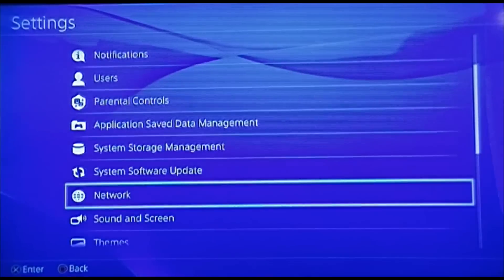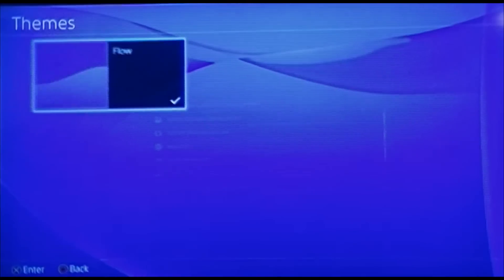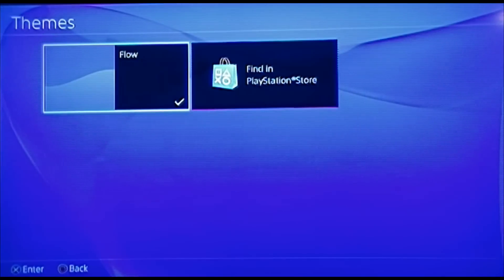We go to Settings, we go down to Themes, which makes sense. And you have two folders there — one for Flow and one that says Find in the PlayStation Store.